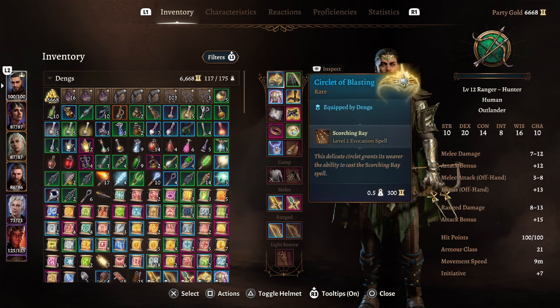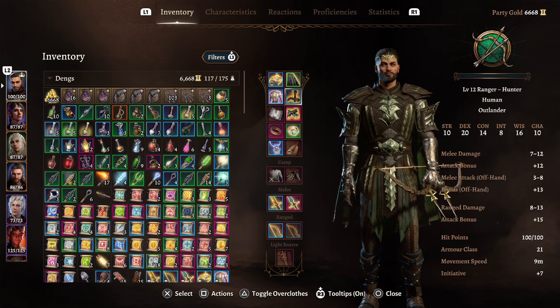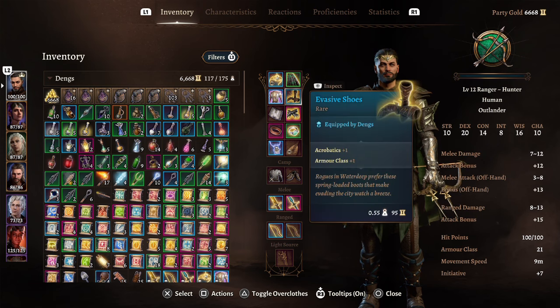For a circlet, take the Circlet of Blasting — it gives us Scorching Ray, which is a great utility spell not too high level so you can use multiple spell slots. The Flesh Melter Cloak: whenever a creature deals melee damage to the wearer, that creature takes 1 to 4 acid damage. Since we have melee capability with two short swords, this is great — if you get hit, they take a little damage too.